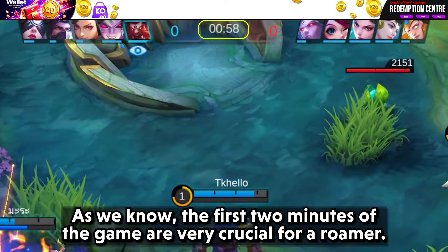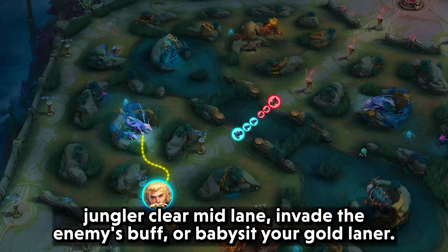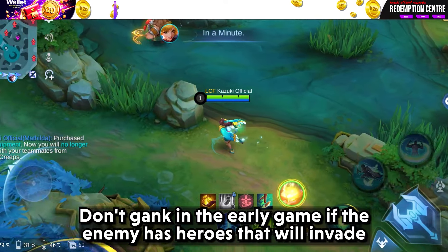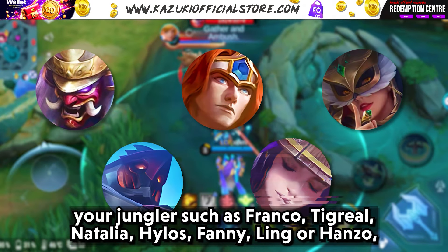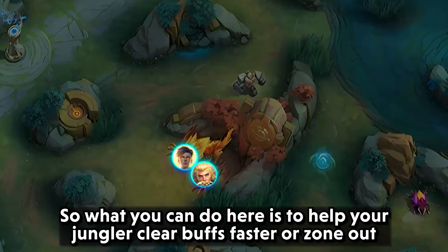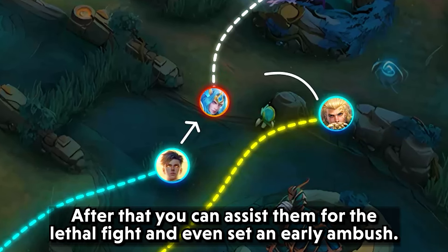The first 2 minutes of the game are very crucial for a roamer. In this fraction of time you have to decide whether to help your jungler clear mid lane, invade the enemy's buff, or babysit your gold laner. Tip number 1: don't gank in the early game if the enemy has heroes that will invade your jungler such as Franco, Tigreal, Natalia, Hylos, Fanny, Ling, or Hanzo — especially if your hyper is an assassin, as they are weak in the early game and can get invaded easily. Help your jungler clear buffs faster or zone out those annoying early game invaders, then assist them for the turtle fight and set an early ambush.